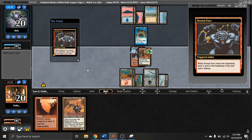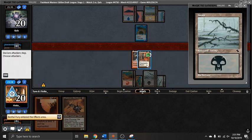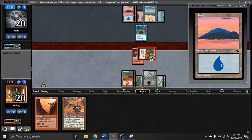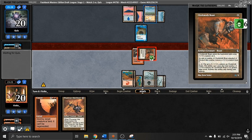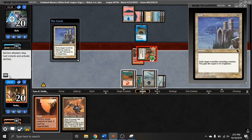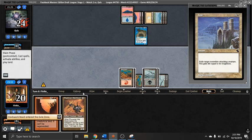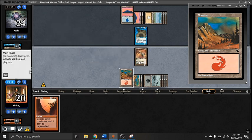Yeah, I think that's a misplay. I should have held that Bestial Fury. What I should have done is play the Warbeast and Bestial Fury post-combat, because they do have a 1/4 in play and I don't want them to be able to block infinitely with their 1/4 against my 3/4. They hover over lands — I can see they're going to have Exile for 3 mana. But regardless, what I should have done is save the Bestial Fury for the Warbeast, which I should have played post-combat.